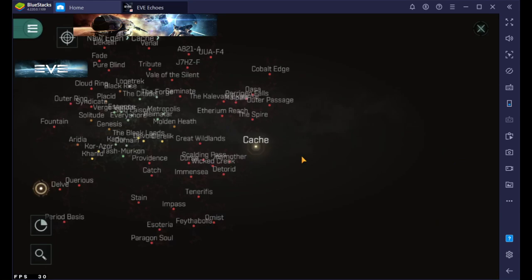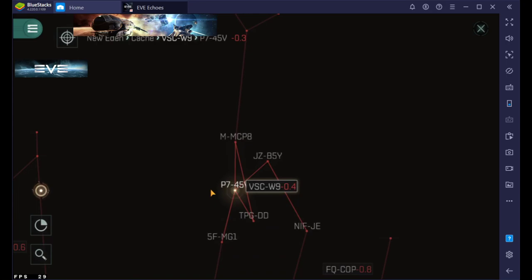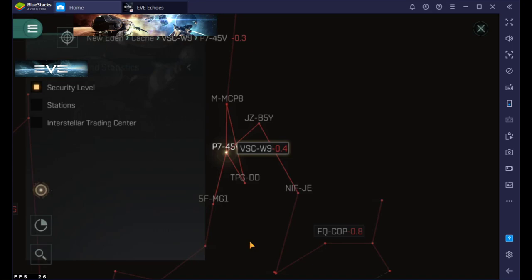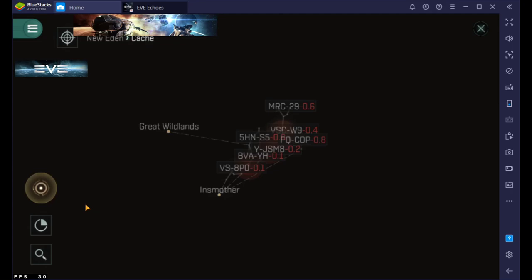Star charts: when you pull it up you get this big blob. If you click this icon up here it will tell you exactly where you are. If you need to repair, you can click the pie chart down here and change it to stations and it will show you all the places you can go to repair.